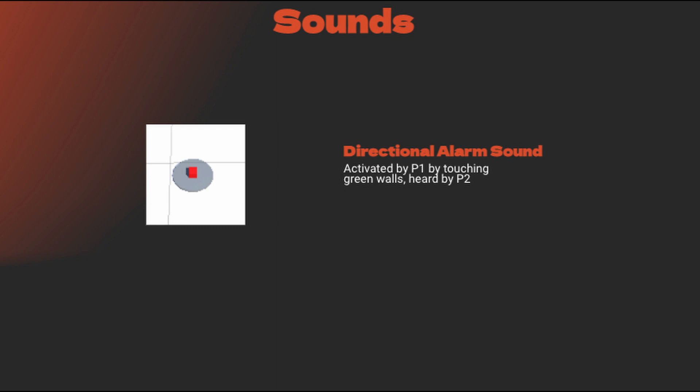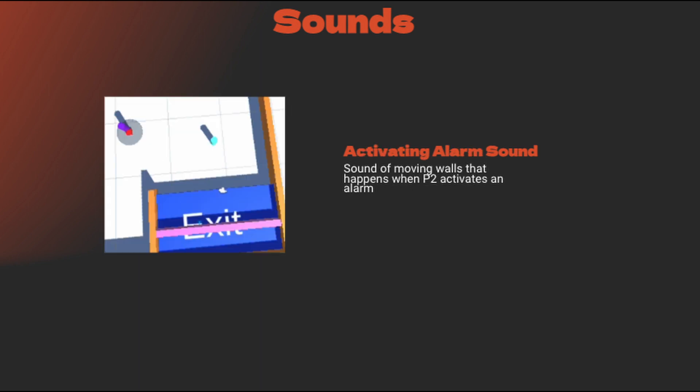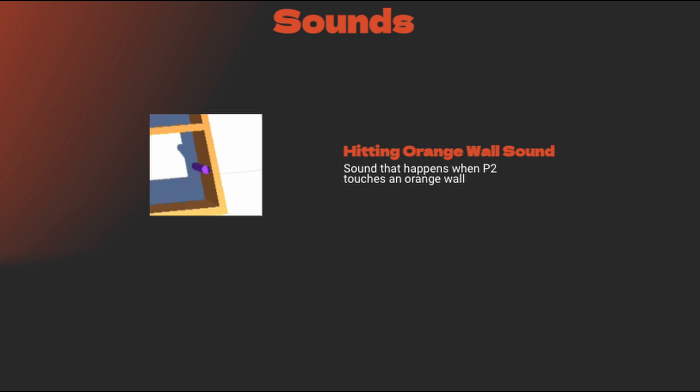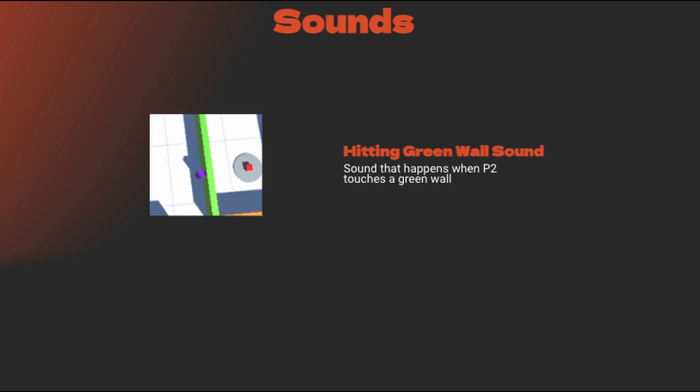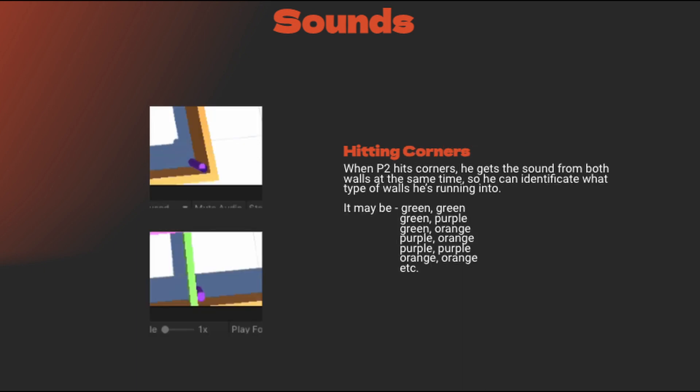Now a quick look at the sounds: the directional alarm sound, the alarm area sound, the activating alarm sound, the beep sound — the exit for P2 — hitting an orange wall, hitting a green wall, hitting a purple wall. All these sounds are only for P2, and when you hit corners you can hear two sounds at the same time.